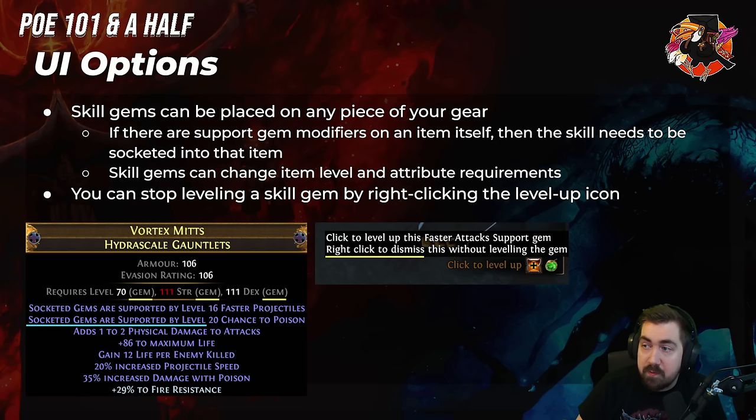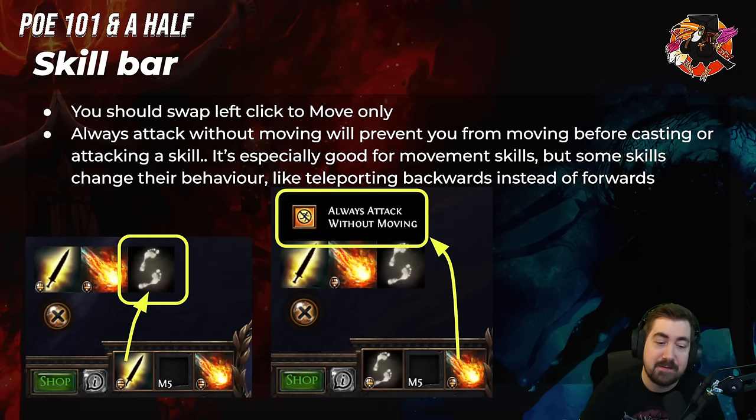Skill gems can be placed on any piece of your gear, but if there are support gem modifiers on the item itself, then the skill needs to be socketed into that item. For example, if it says 'socketed gems are supported by level 16 Faster Projectiles and level 20 Chance to Poison,' the skill needs to be in that item. Don't worry about whether your attack is in your boot, weapon, or glove — the only exception is if something says 'socketed gems are affected by.' You can stop leveling a skill gem by right-clicking the level up icon. There is no automatic level up on PC — that only exists on console.